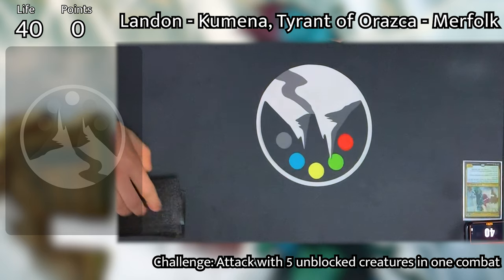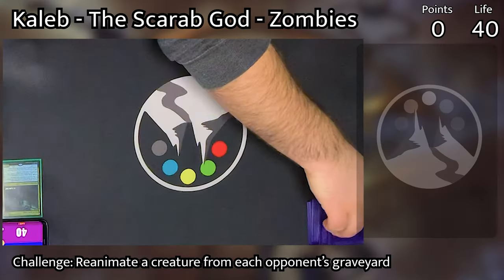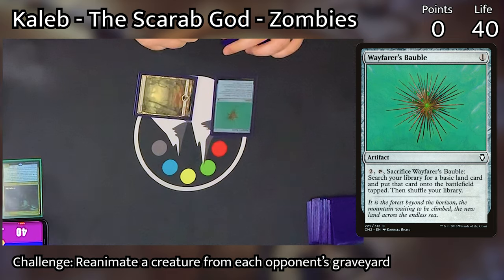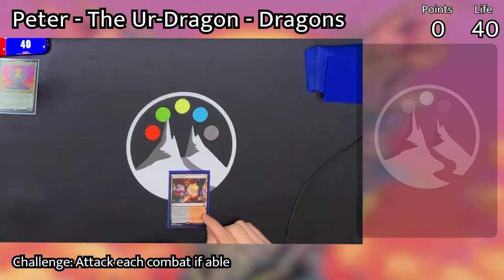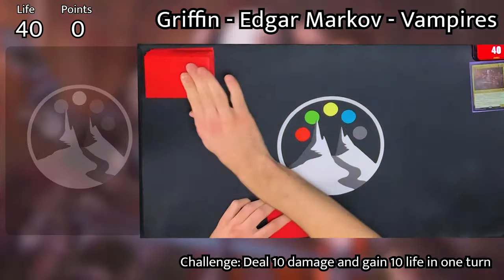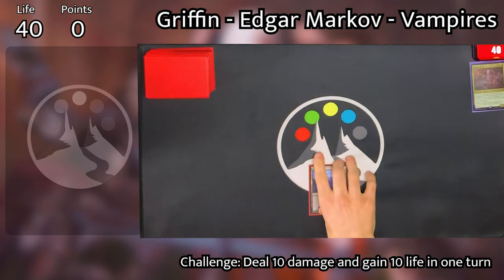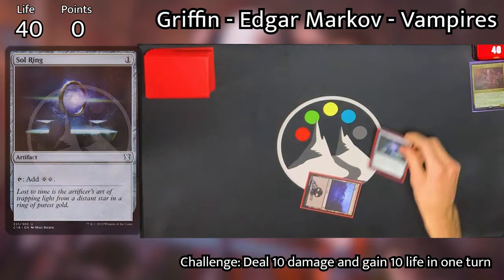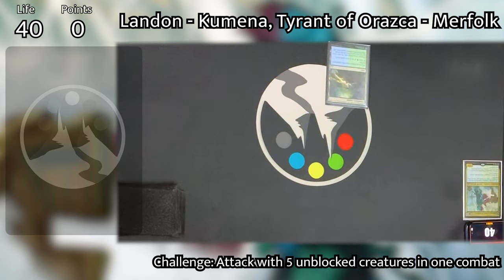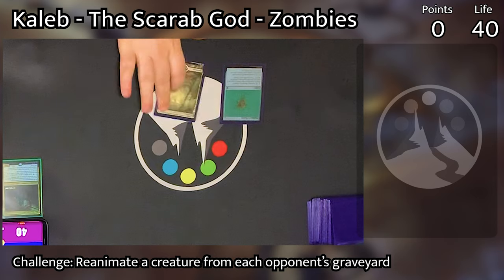Landon is going first. He draws for his turn, plays down a Woodland Stream, and passes the turn. Caleb goes to draw, plays a Swamp, taps it, and plays down a Wayfarer's Bauble. He passes the turn. Peter draws, plays down a Luxury Suite, and then pops out that Sol Ring before passing to Griffin. Griffin draws, plays a Swamp, taps it, and plays his Sol Ring. If I recall, he says something like, 'You know what's better than a Sol Ring? Two Sol Rings.'